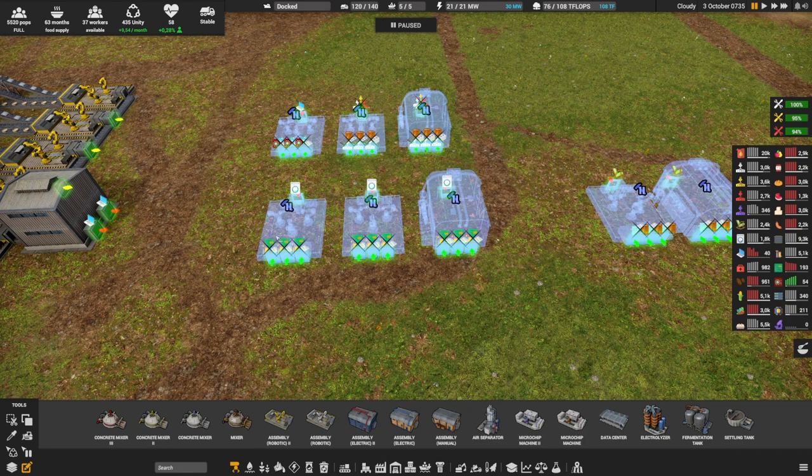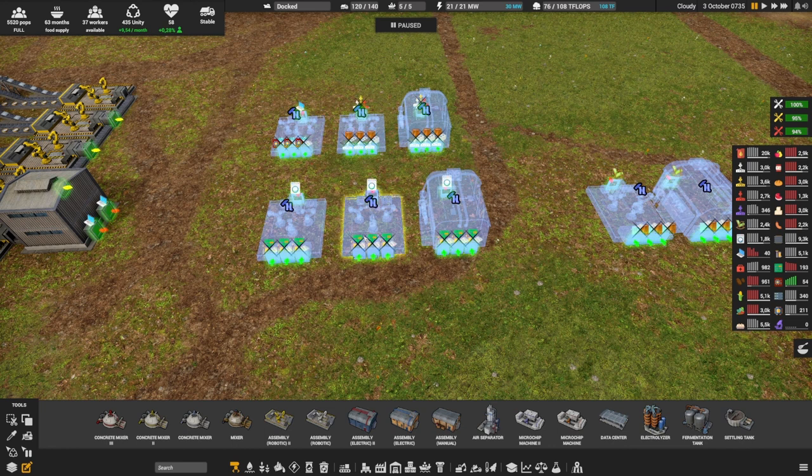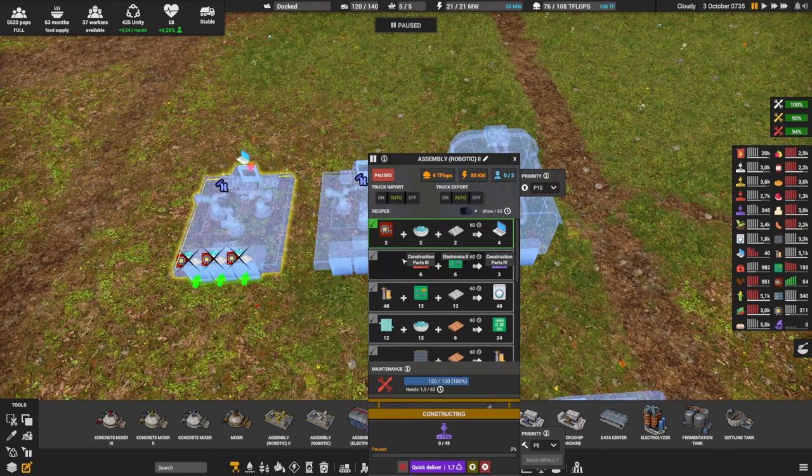For appliances, they are available in all three tiers: electric level 2, robotic level 1, and robotic level 2. Output increases — 16 at electric level 2, 24 at robotic level 1, and 48 at robotic level 2. Lastly, consumer electronics are only available in robotic level 2, which requires quite a bit of teraflops and electricity, but very few people since it's robotics.